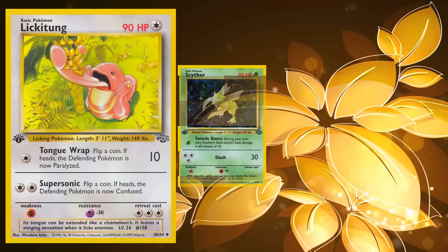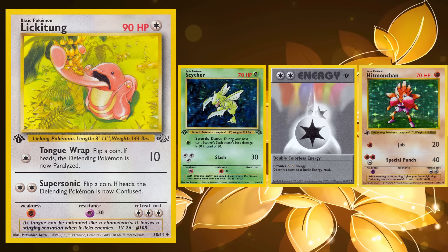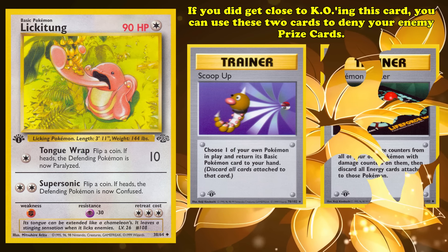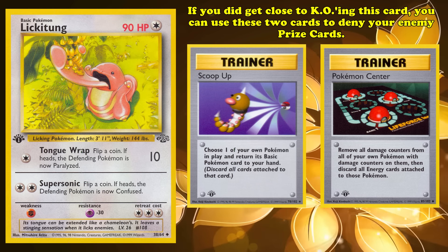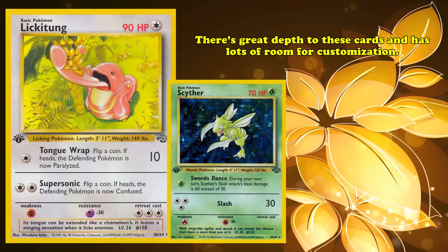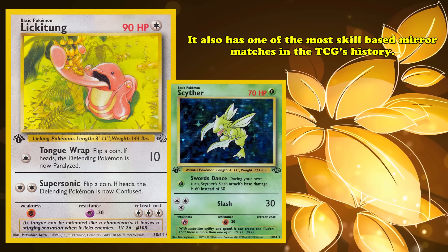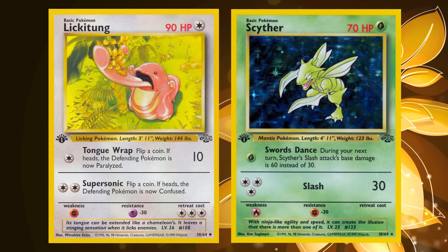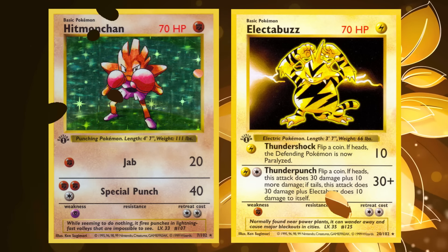These Psychic Lickitung decks can also utilize Scyther with Double Colorless Energy to counter Hitmonchan defensively while dealing more consistent damage output with Slash. Even if you do get close to knocking out Lickitung, the deck can use either Scoop Up to put it right back into the hand or Pokémon Center to restore all damage, denying your opponent the prize card either way and having wasted the time that damage had been accumulating for. There's an incredible depth to Lickitung-Scyther-Psychic decks, and even though a common framework for the archetype is established, the deck has lots of room for customization. The deck also has one of the most skill-based mirror matches in the Pokémon TCG's history. If you asked a player in 1999 what Pokémon card defines the format, they'd probably say Hitmonchan or Electabuzz. If you ask a modern Base to Fossil format player that question, they'll say Lickitung.